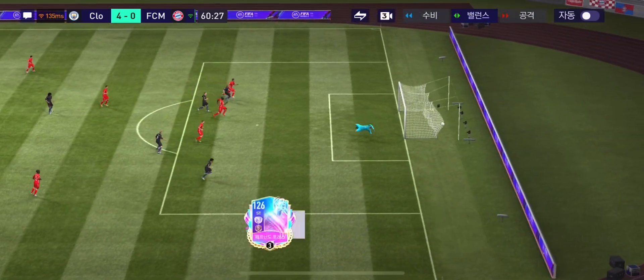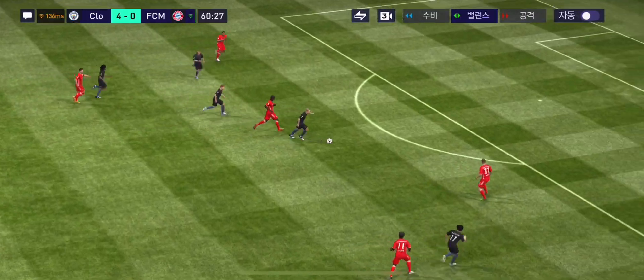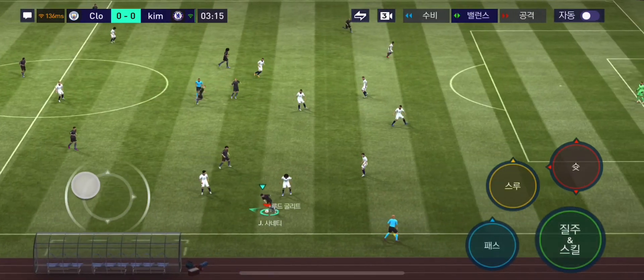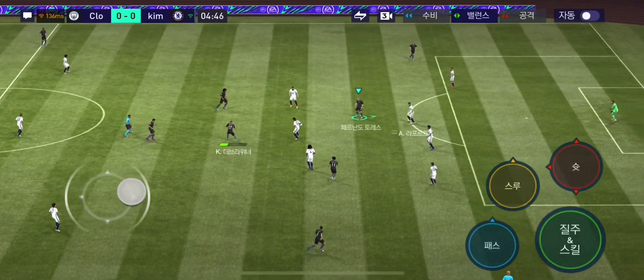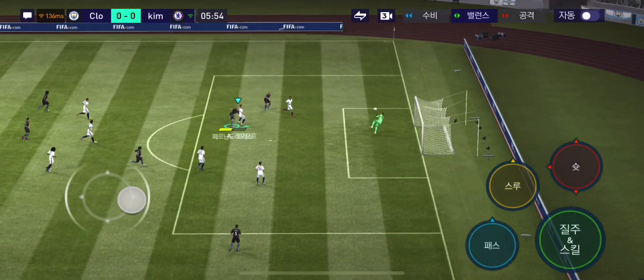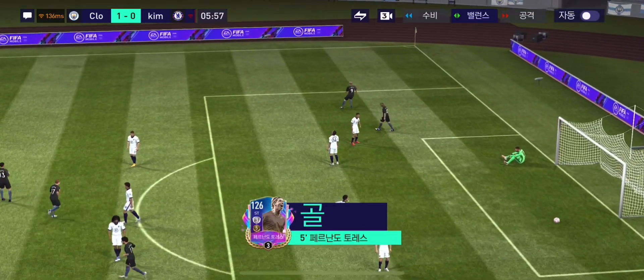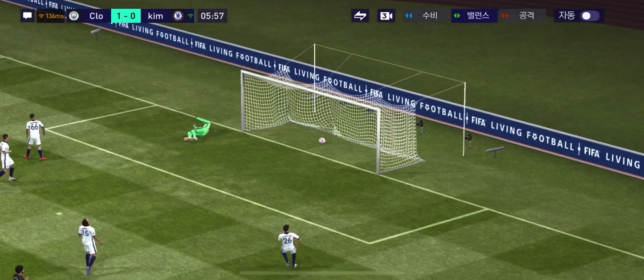Khả năng dứt điểm của Torres - khi mà dứt điểm với tầm nửa thanh lực thì bóng lúc nào cũng đi vào góc chữ A, thủ môn đội bạn không bao giờ có cơ hội. Dù hai chân của anh không phải 5 sao nhưng anh dứt điểm bằng 2 chân rất tốt - toàn vào góc chữ A thôi. Nếu anh rảnh chân thì thủ môn không có cơ hội nào.